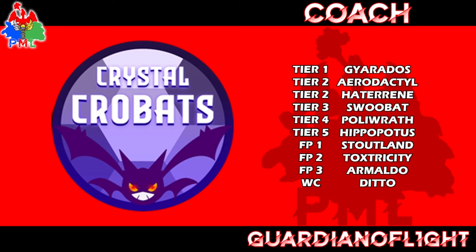Next up we have the Crystal Crowbats. They drafted Gyarados, Aerodactyl, Hatterene, Swoobat, Poliwrath, Hippopotas, Stoutland, Toxicity, Armaldo, Ditto, and Galarian Slowbro. Holy mother of Electric weakness! Aerodactyl was his first pick — so he had a plan. He actually picked up Gyarados pretty late in mid-draft and was the last one to pick a Tier 1.